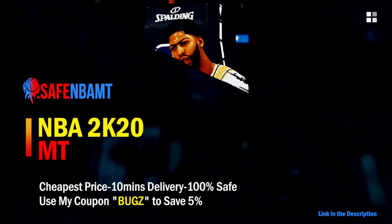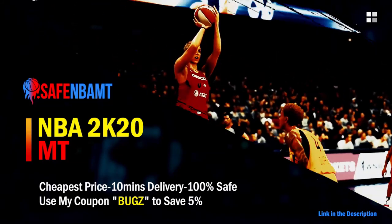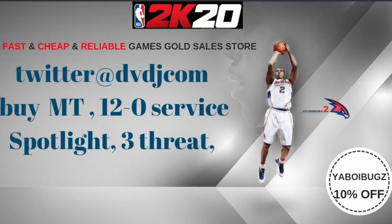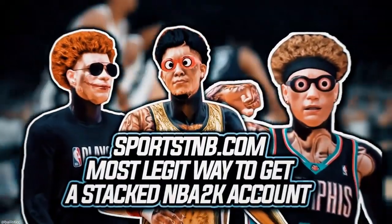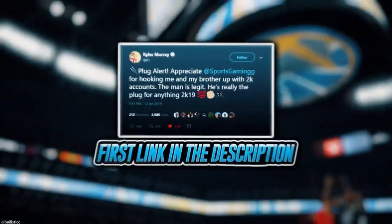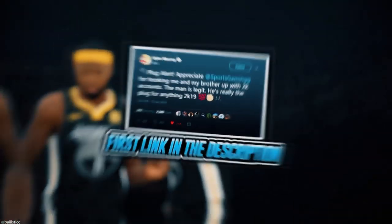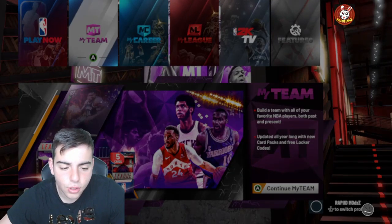If you want cheap, fast, and reliable NBA 2K20 MyTeam coins, head over to nbasafe.com and use code 'bugs' for five percent off at checkout. If you want cheap, fast, and reliable MT and want to get those spotlight challenges done, hit up my new sponsor DVDJ and use code 'bugs' for ten percent off. If you're looking to buy a stacked NBA 2K account with max badges and more, visit sportstmb.com — he's been in the community for years and has hundreds of reviews. Click the first link in the description to get your account today.